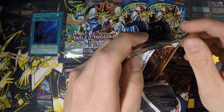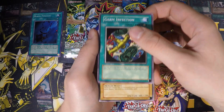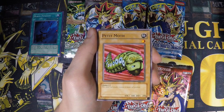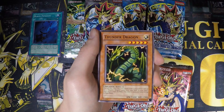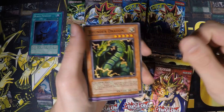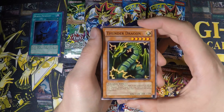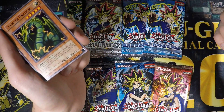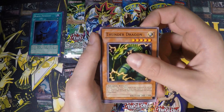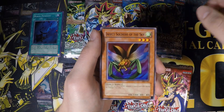Let's see what we can pull from Metal Raiders — I'm still looking for the Beast of Talwar. We got Gemini Elf, Blue-Winged Crown, Kycoo, Petite Moth, Milus Radiant, and Thunder Dragon — that's a pretty cool pull. I believe in the original it was short-printed, but I'm not sure if these reprint packs have any short prints or if they just printed all the cards the same. People in other openings seem to always pull short prints, so I'm not really sure. We also got the Bickuribox, Illusionist Faceless Mage, and Insect Soldiers of the Sky.